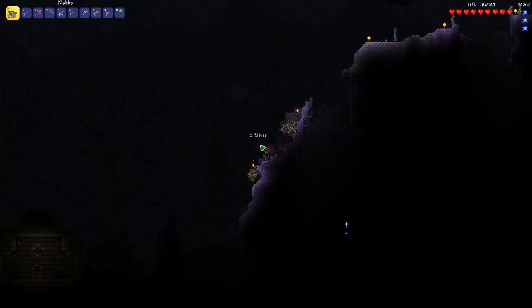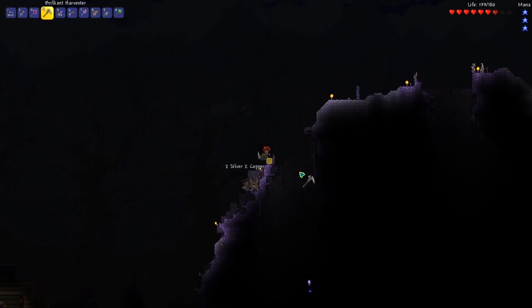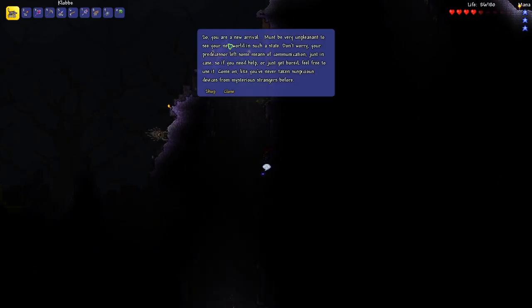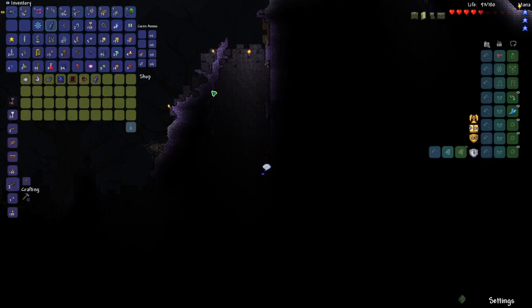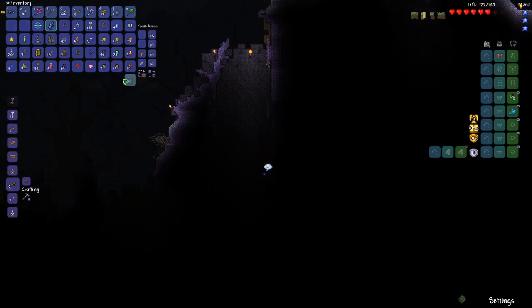It's nighttime once again, so let's try to look for some more fallen stars. I found an NPC down here — if I'm correct this one is from the Split mod. I don't know what it sells but let's take a look. He says: 'You are a new arrival — must be very unpleasant to see your new world in such a state. Your predecessor left some means of communication just in case, so feel free to use it.' Let's see what he sells. He has an item that sends a signal into the unknown — can only be used at night. That sounds interesting! There's also something that doubles the spawn rate and maximum amount of both enemies and critters.